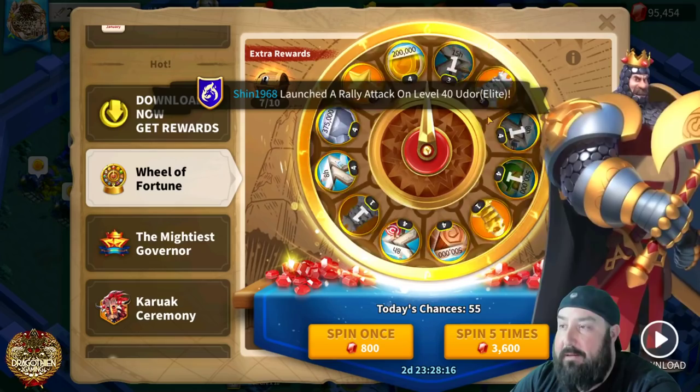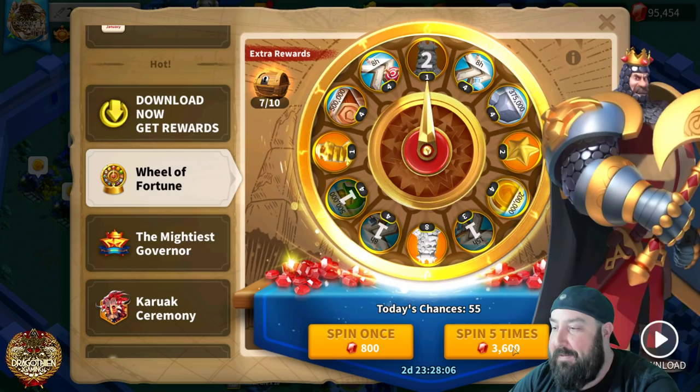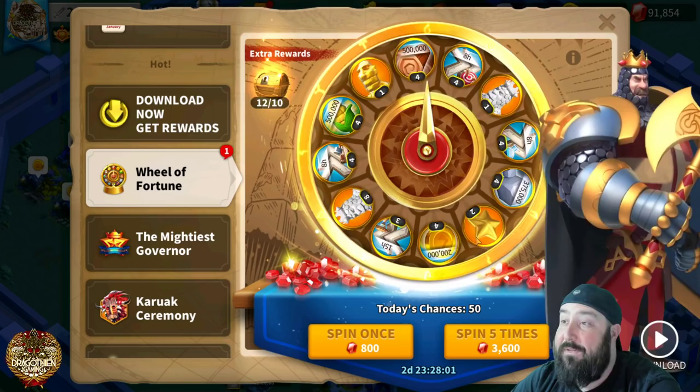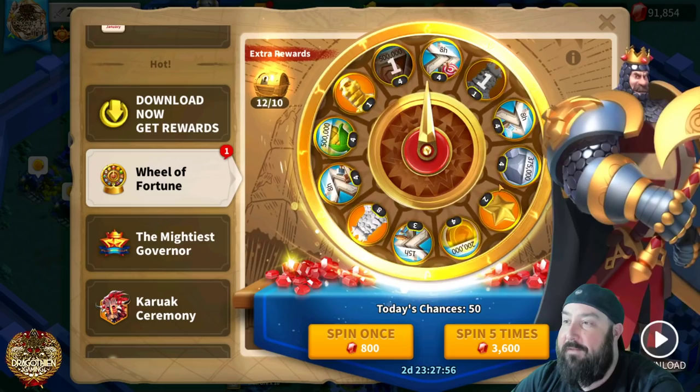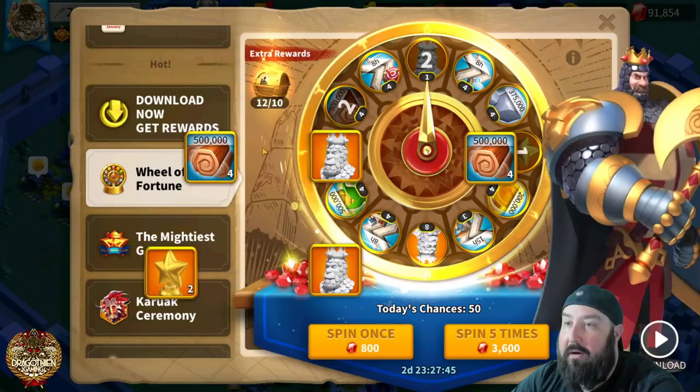I have to keep reminding myself that getting building speed ups is not the worst thing on this account, because I'm used to getting building or tech research speed ups and cringing since I can't use them on my main account. But every single thing on this wheel I can use. I'd love to get a few of the eight Richard spins — that would be really nice. So far I've been doing pretty good, getting a decent amount of Richard sculptures, good resources, and some stars.